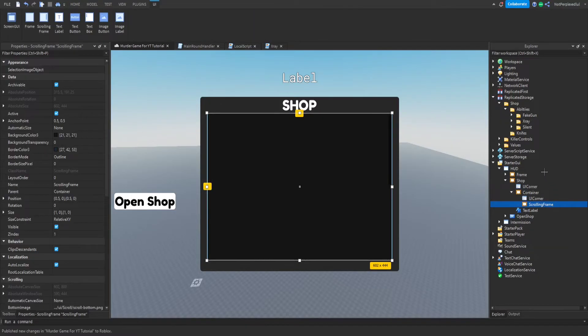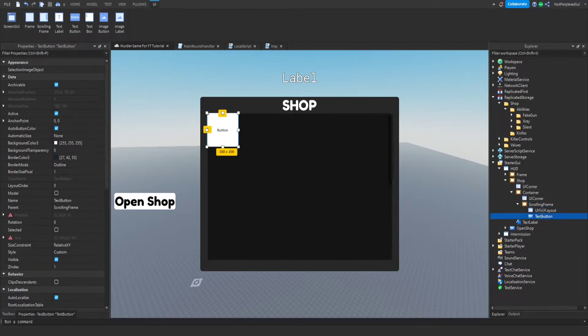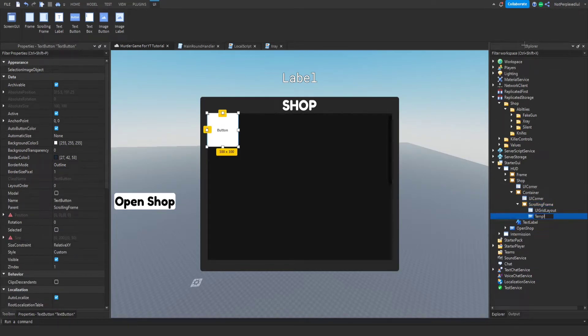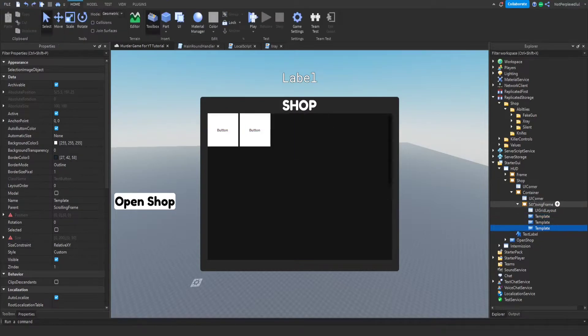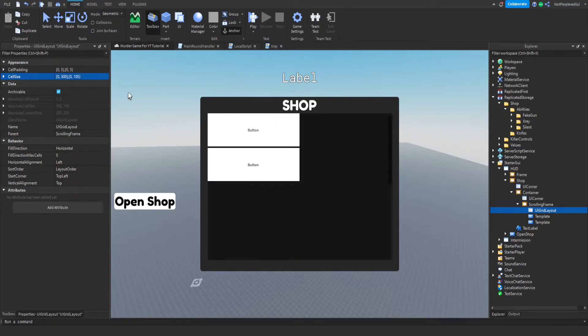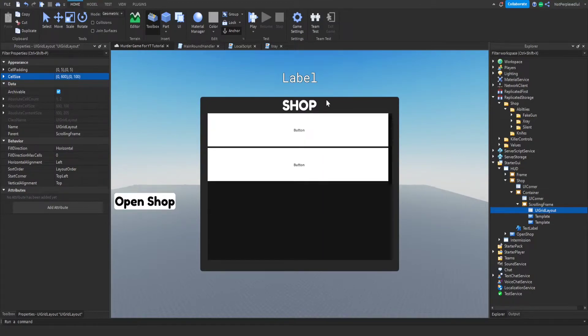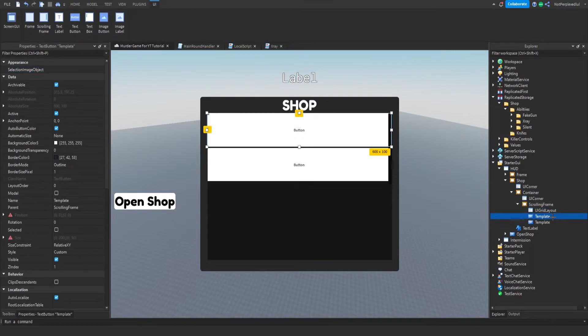Now we'll add a UI Grid Layout. Then make a TextButton and call it 'Template'. Set the size a bit large — I'll go with 600.